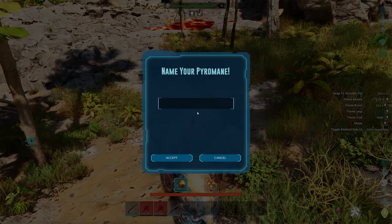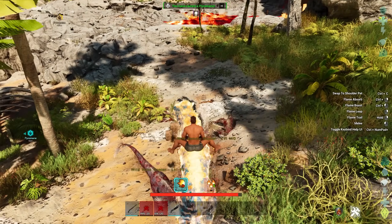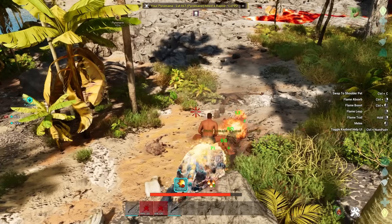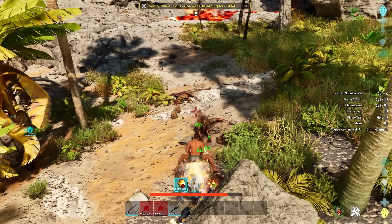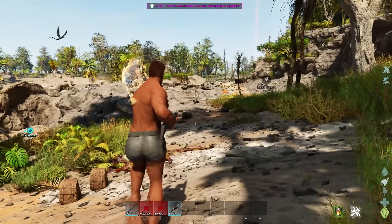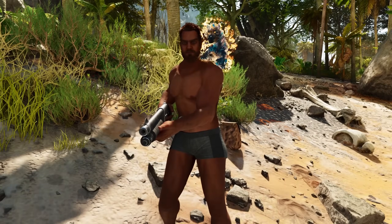Just like that, all we need to do is press Left Ctrl and the primary attack key and we have our very own Pyromane. You can also change these guys into their shoulder pet using Ctrl+C. I'll be going over their abilities in a future video, so don't forget to leave a like and subscribe down below for more — I'll catch you in the next one!